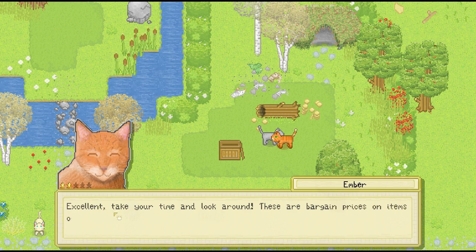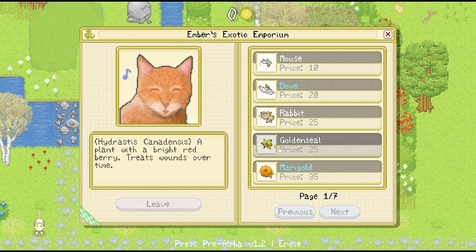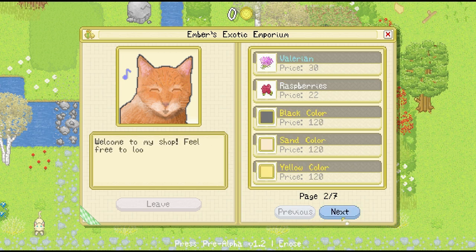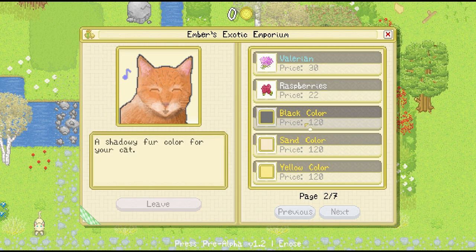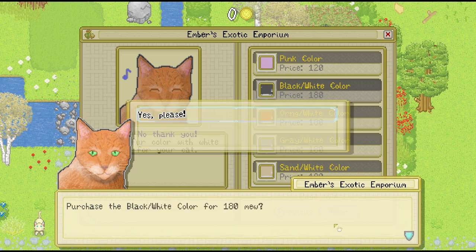The shop has bargain prices on items of exceptional quality. We can buy kitty things — just remember we're playing as a cat, so we'll buy things that cats would like, want to eat, or use. There are different types of herbs to treat wounds. We can get a mouse, dove, and rabbit as food. There are seven pages of items and lots of different color unlocks — I want to get the black coloring, but I don't have any money yet. Milo's actually black and white in real life, so we definitely need that.